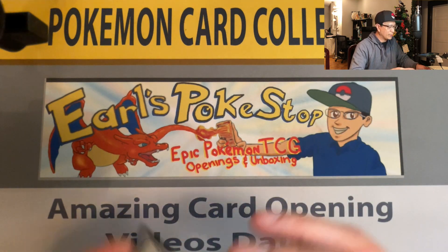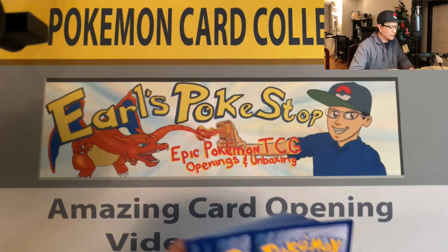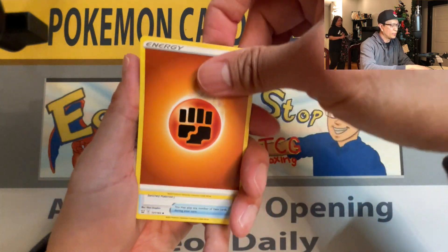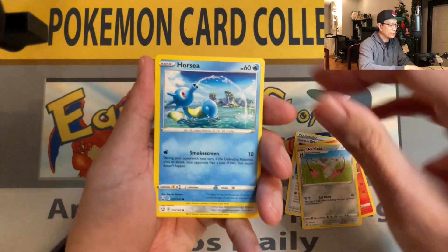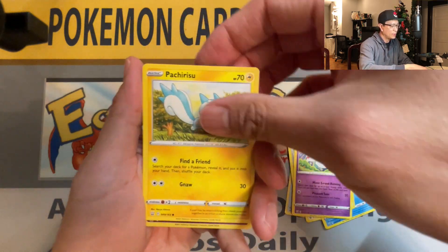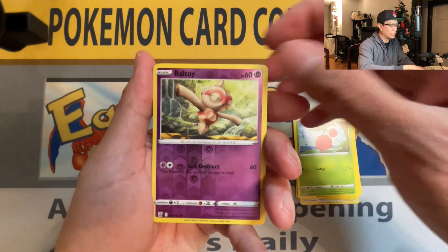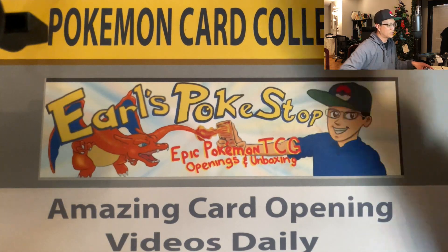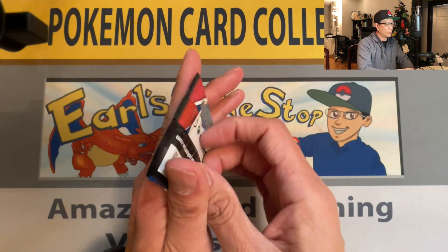Hopefully I can get more of these Battle Styles products at Target. I'll make sure to go there again tomorrow and maybe find more. Horsea, Onix, Chimecho, Pachi, Raichu, Sirfetch'd, Boltund reverse holo, Electivire non-holographic. No hits so far. Last pack — here we go!